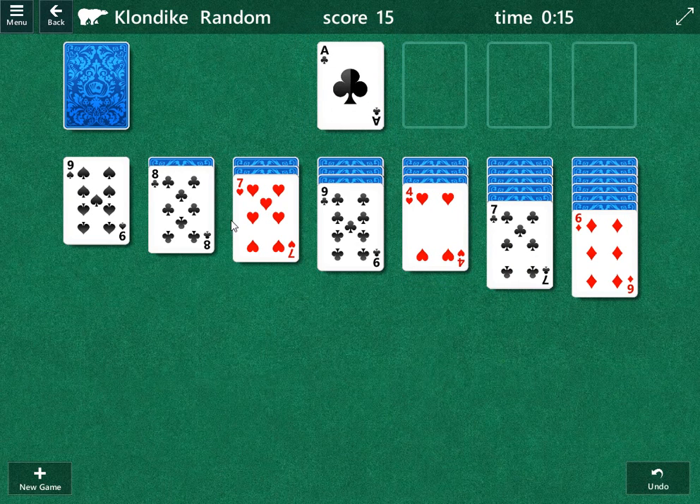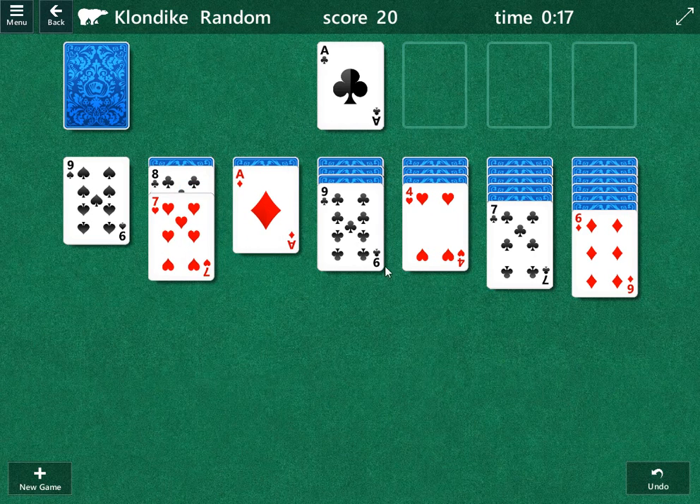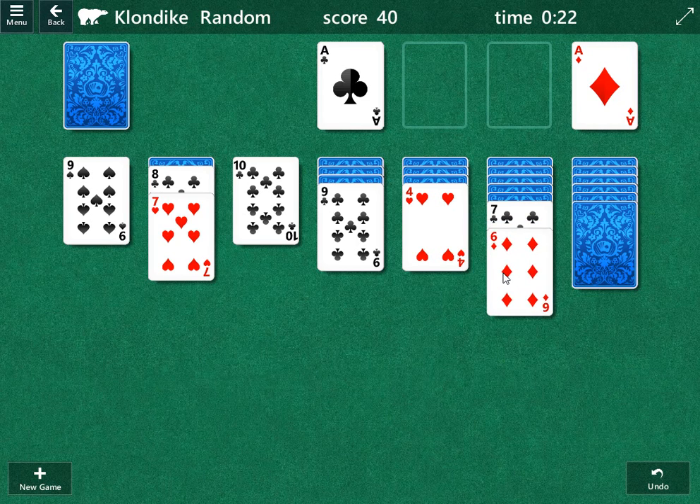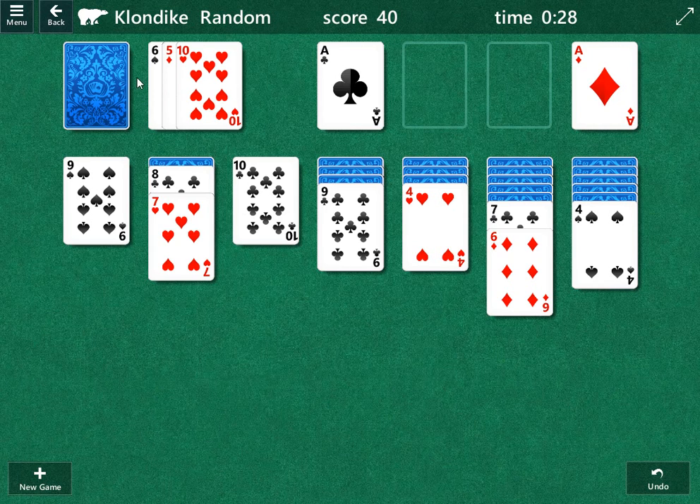I'm going to start with the ace. We'll do the seven next, and we can move this ace of diamonds up as well. A six can go right here. And I think that is it, so we're going to go to the draw pile.